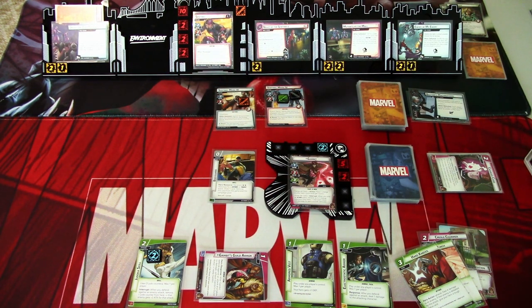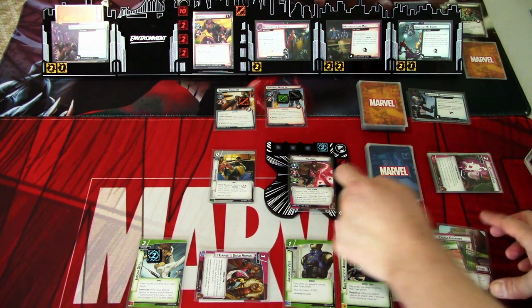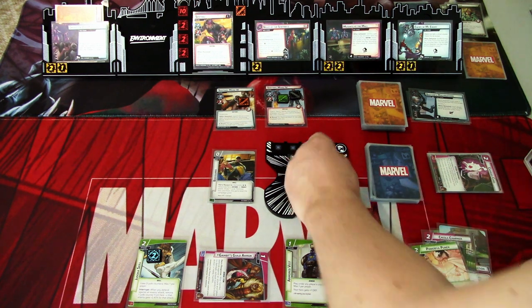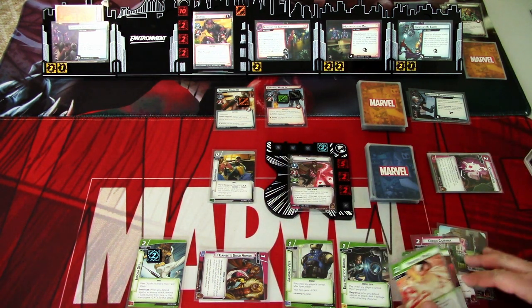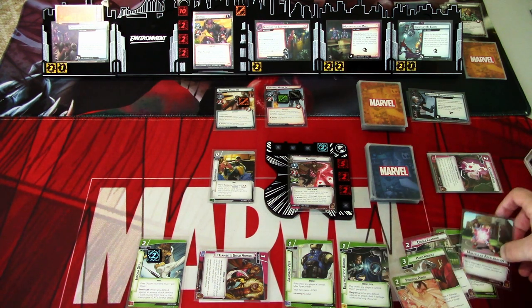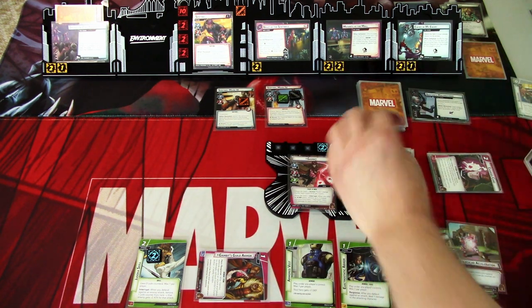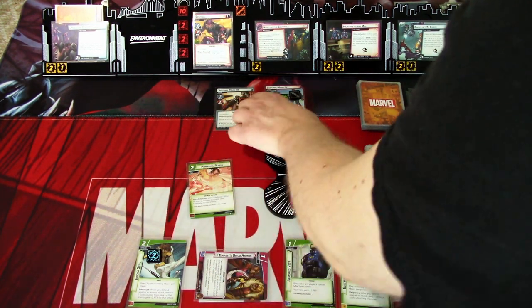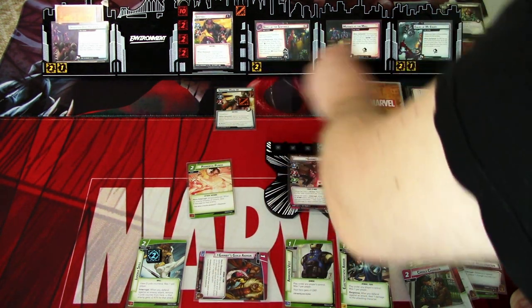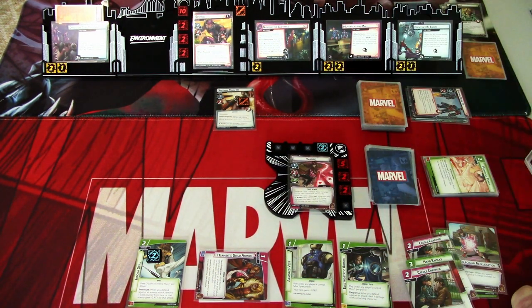Actually, let's back up — we won't take the damage. I was intending not to but forgot. So we will use this card, draw a card, and Powerful Punch this one away, so it's defeated. This is removed from the campaign pool and that came into play. That is that round — let's go to the next.